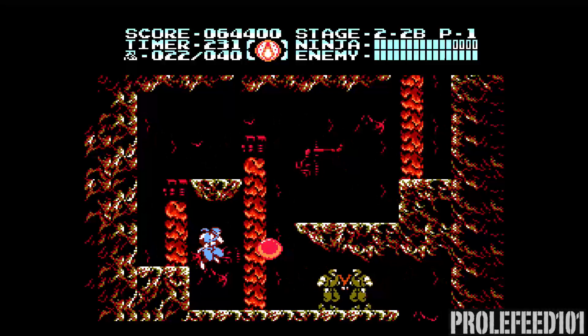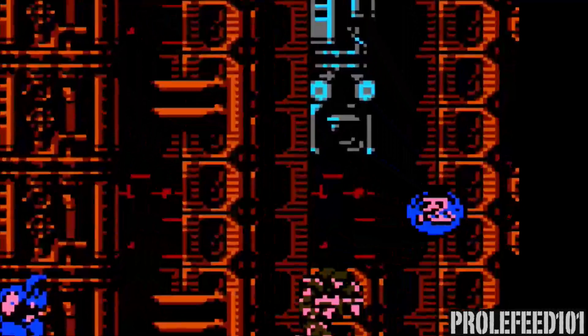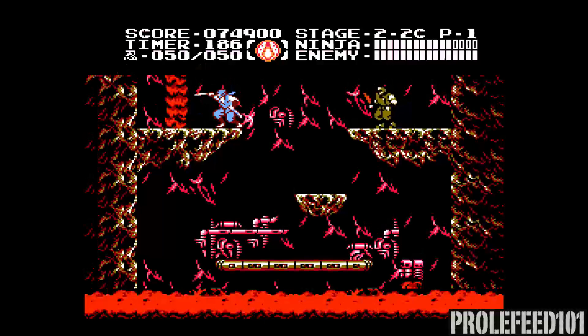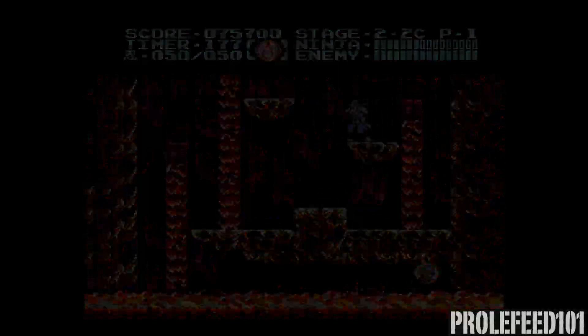Ryu now makes an annoying yell every time he swings his sword, so that's something. Items are now clearly shown inside their little protective bubble thingies, which is something I feel this series has definitely needed. There's a certain amount of skill required to not grab an unwanted powerup, but that was just one more thing to have to remember in a series of games that requires a ton of pattern memorization anyway. My brain is old now, so the less I have to remember, the better.